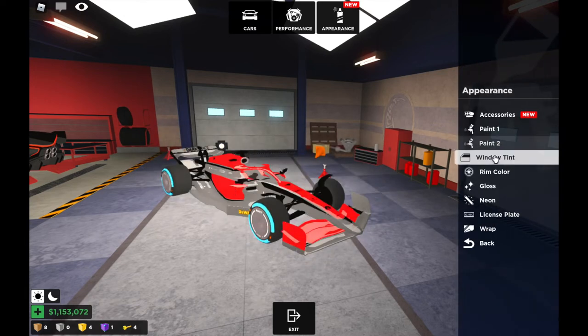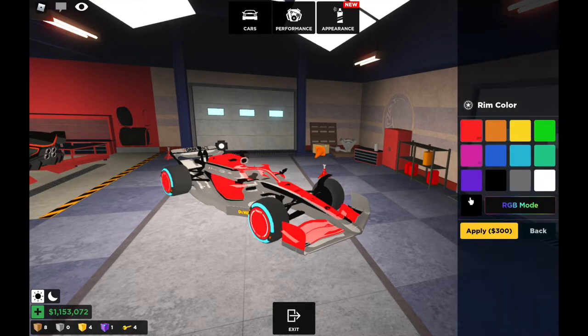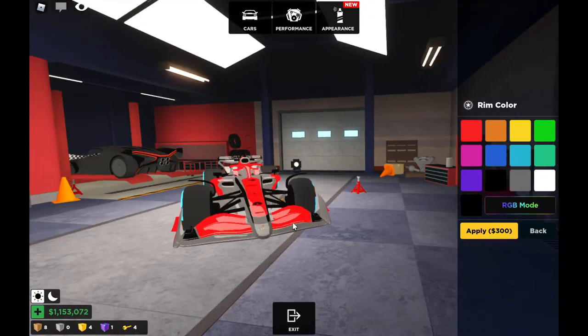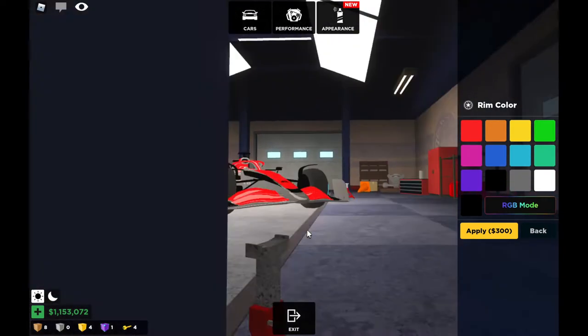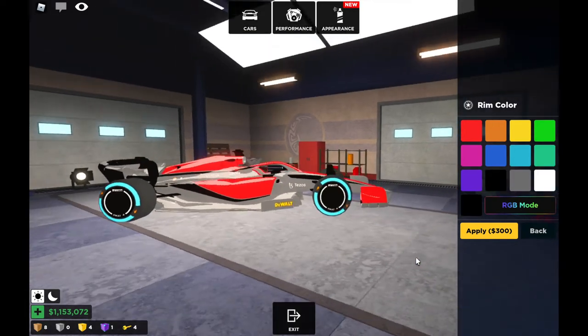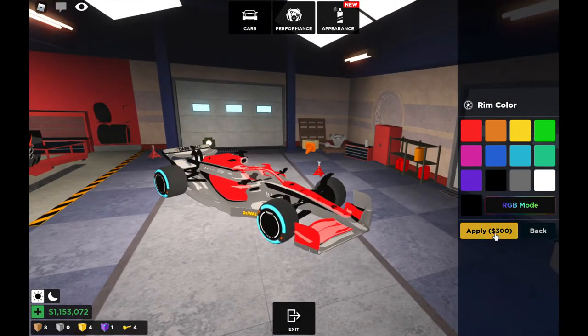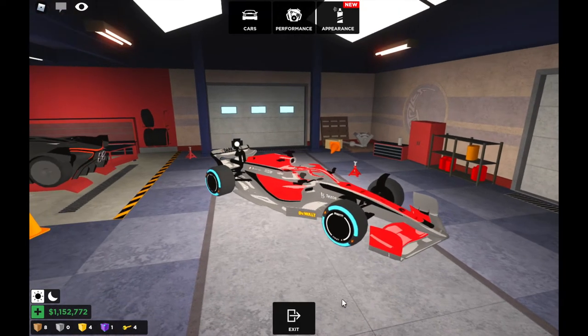What if I pick black ones? Red is my favorite color. Black is the skin and the rims need color — the tires, not the paint. Maybe I should pick this one; it looks very decent. Maybe tires would have colors on the circle. It doesn't change the paint, so I'm gonna keep this and apply it. There you go.